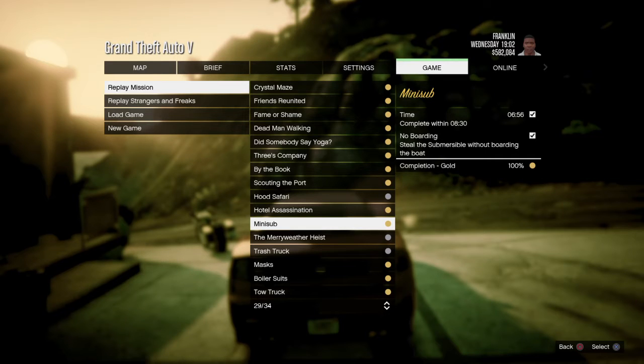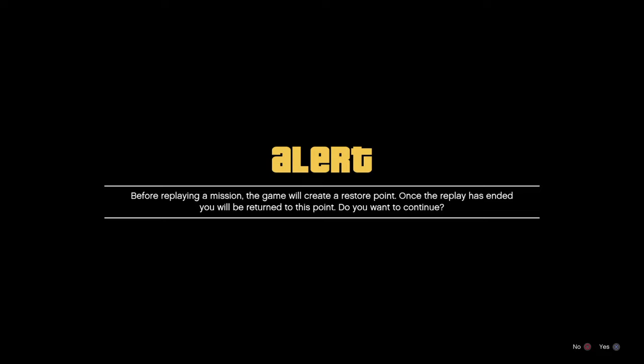Welcome everybody, my name's Hamar. Welcome back to another GTA 5 gold medal guide. This one we are going to be doing the mission Mini Sub. We have to complete this within 8 minutes 30, and we have to steal the submarine without boarding the boat.